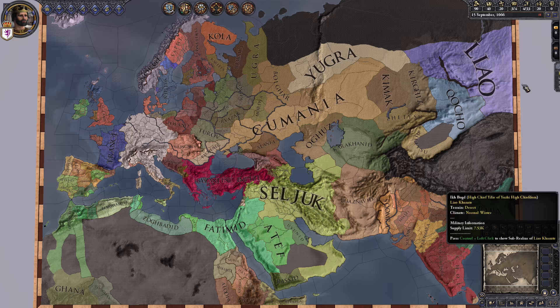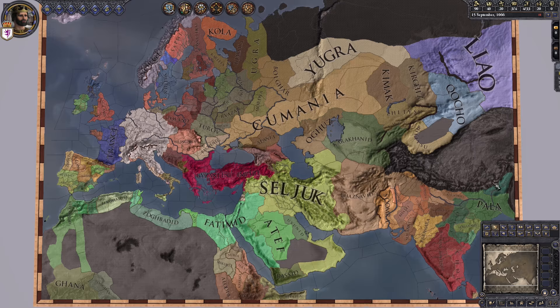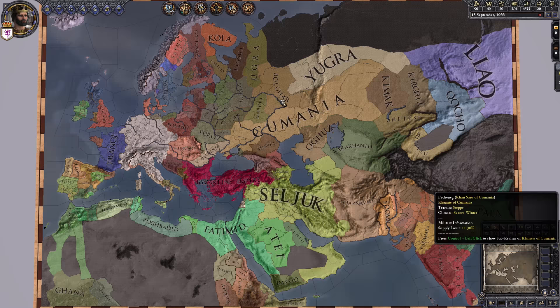The cool thing about all of these games is they all have a feature that allows me to, when I finish playing Crusader Kings 2, take my save file and bring it to Europa Universalis IV and load it in that game with the same map. Then I can take my EU4 save and load it into Victoria 2, and I'll have the same map.